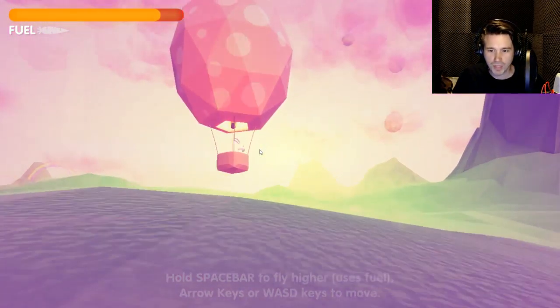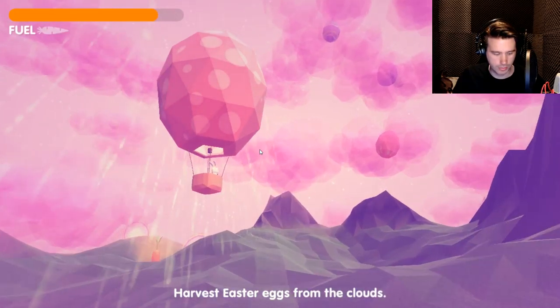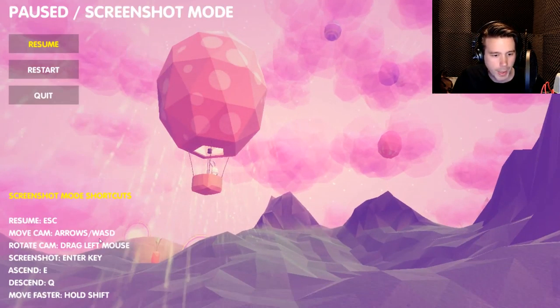You are the Easter Bunny collecting eggs in the clouds. We shall give it a go! Hold spacebar to fly higher and we move around with WS.